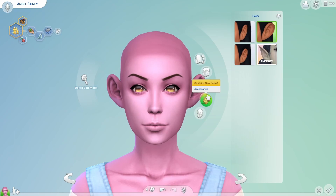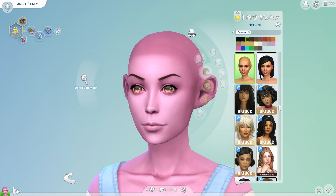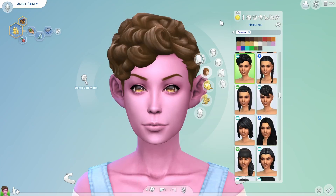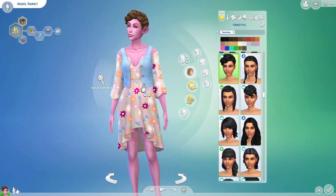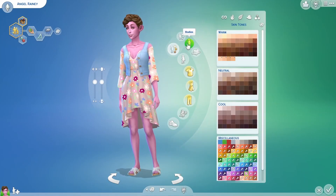This is actually the craziest a sim has looked yet in one of these challenges. I don't think I forgot anything on her face, so I'm just gonna move on with her hair — one, two, three. I really like that first hair but this one is also fine — she's showing off what her mama gave her. Let us move on to her body as well.